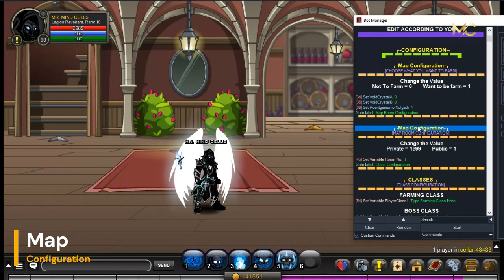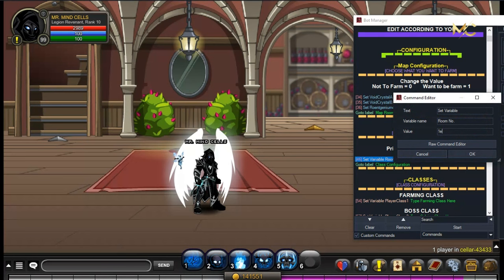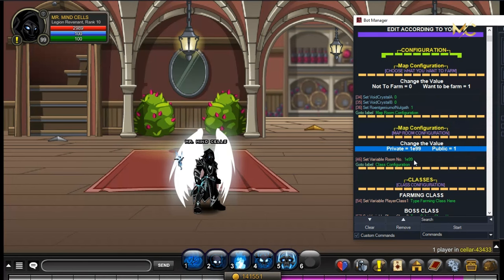Map configuration is where you can choose what room you want, whether it is private or public. To change that, just choose 1, or 1 x 10 to the power of 99, and it will automatically go to the room.